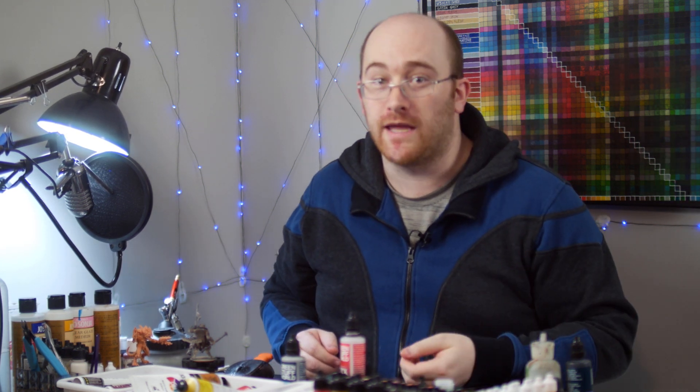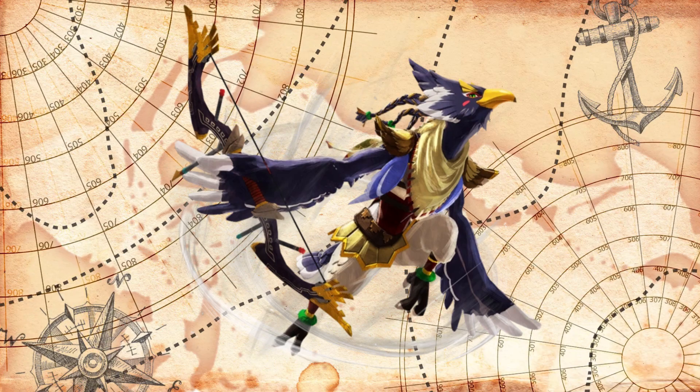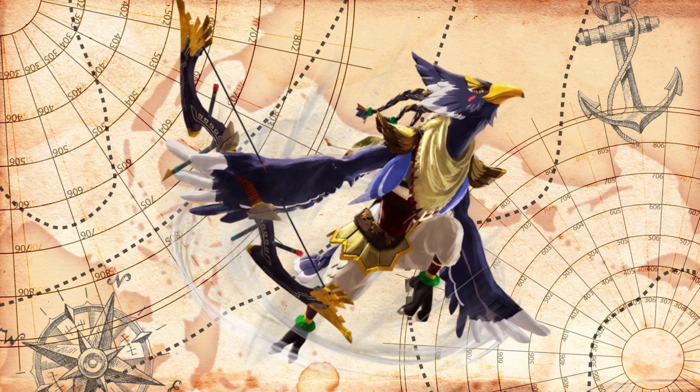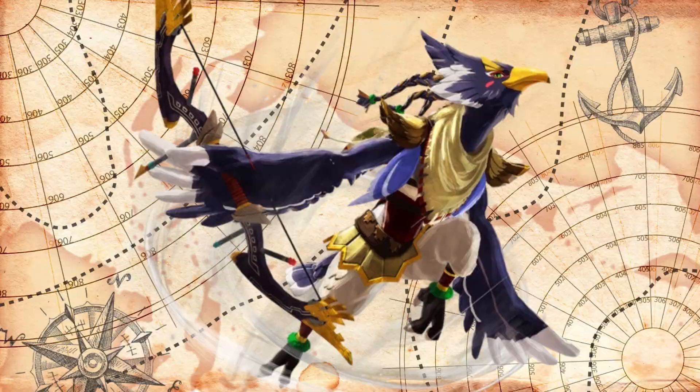Ever since their first appearance in The Wind Waker, my favorite Zelda race has been the Rito — descendants of the Zora, but birds instead of fish. And their inclusion in Breath of the Wild and Tears of the Kingdom just made them even better and more beautiful. So I want to paint up a model in honor of the best Rito, Cass. Okay, not the best Rito then, but one whose colors I think will fit really well on a model, and that's Revali.